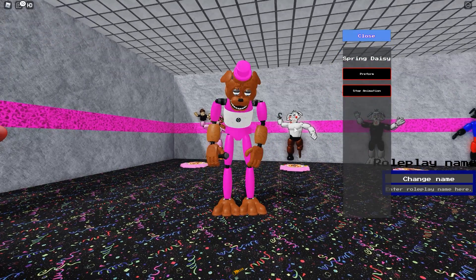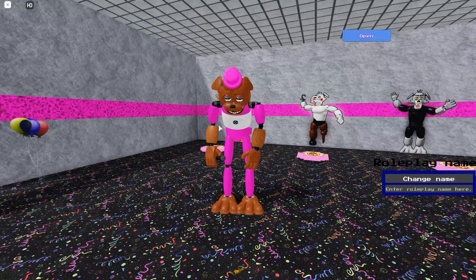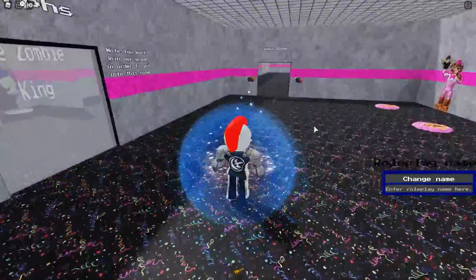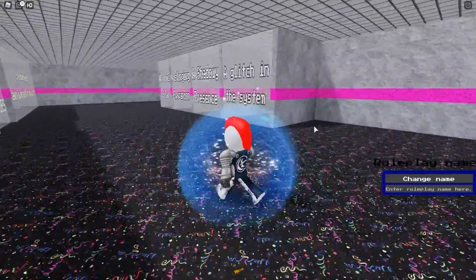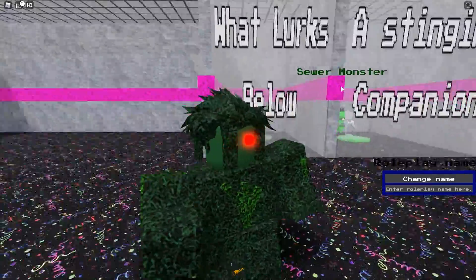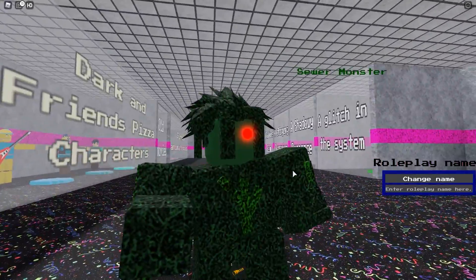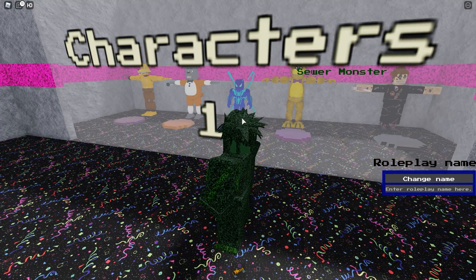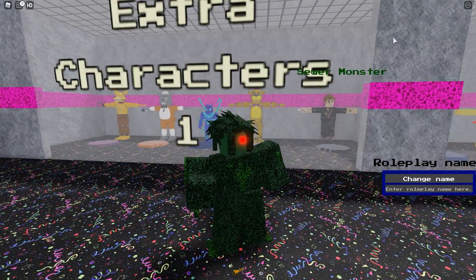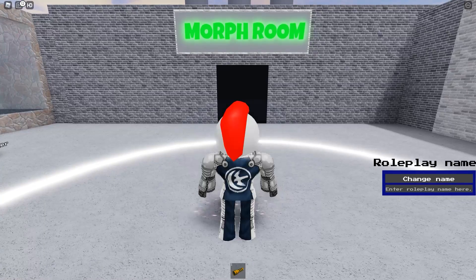Let's reset and check out the next morph. Back in the morph room — the next one is What Lurks Below. You get the Sewer Monster — he's scary, covered in seaweed and moss. Like the Spider-Man morph, he looks like he doesn't quite belong here, but he's here anyway. He has no special abilities, just a sewer monster.